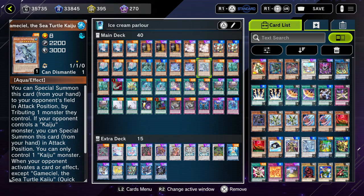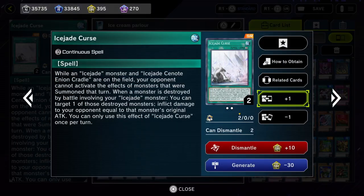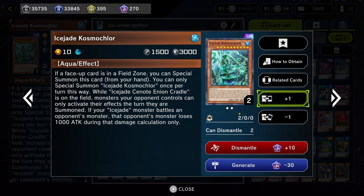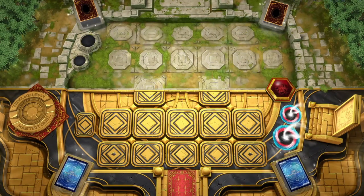We achieve this by having three distinct cards on the field: our field spell, the Ice J Curse, and the Cosmochlor. When you have these three cards on the field, this will prevent your opponent from activating any monster effects. I don't want to make the intro too long, so let's check out the deck in action. At the end of the video I'll go over the rest of the cards. If you enjoyed today's video, please consider dropping a like and subscribing!